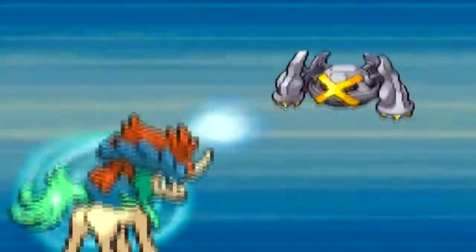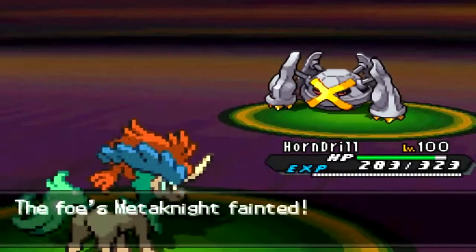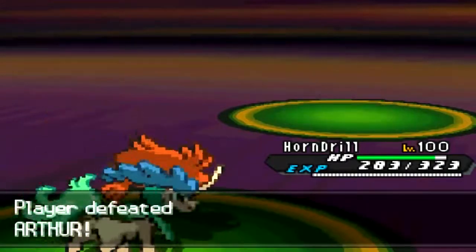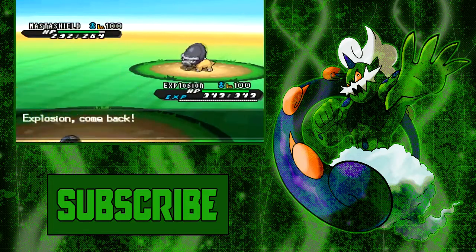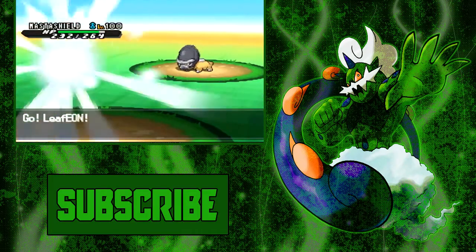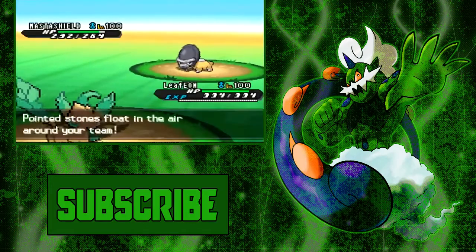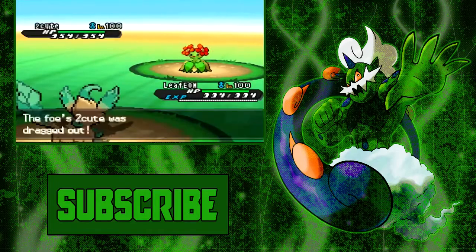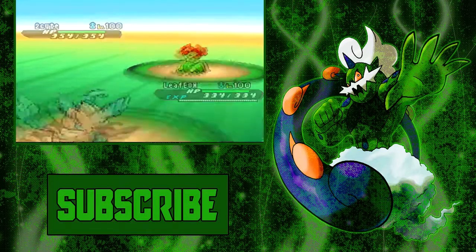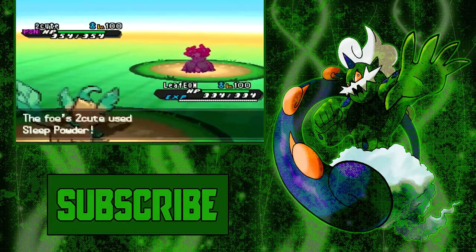The only way he wins now is if his sleeping Pokemon wakes up and I miss two Hydro Pumps in a row. That doesn't happen — I hit the first Hydro Pump and knock out Forretress, so that's the battle! It was a really narrow battle because of those paralysis hacks. Hope you guys enjoyed it — leave a like, subscribe to Doomsday if you want. Until next time!